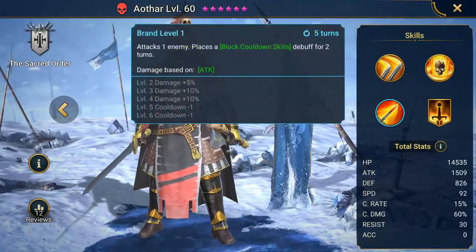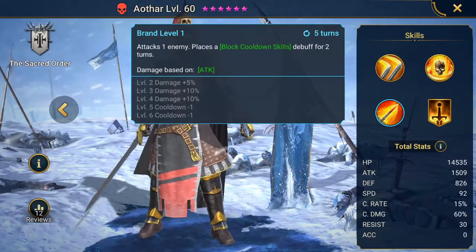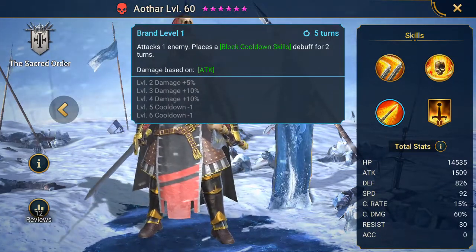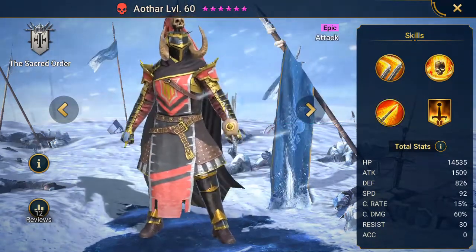And this skill I find is most useful for him. Attacks one enemy and places a block cooldown skills debuff for two turns. Pretty much he's landing this thing nine times out of ten — there's no chance roll on it. He's landing the block cooldown skills, so it's great when you're fighting in the arena and such.